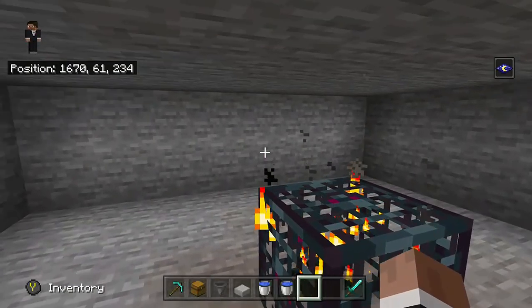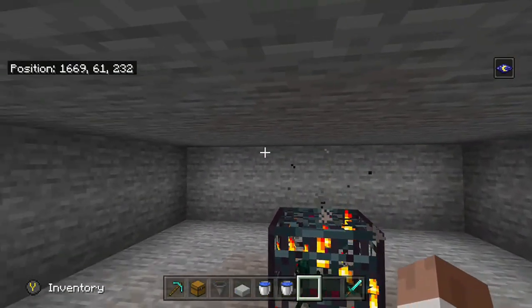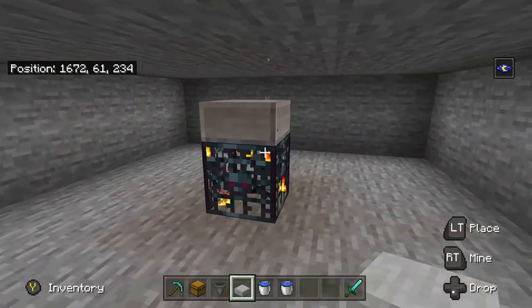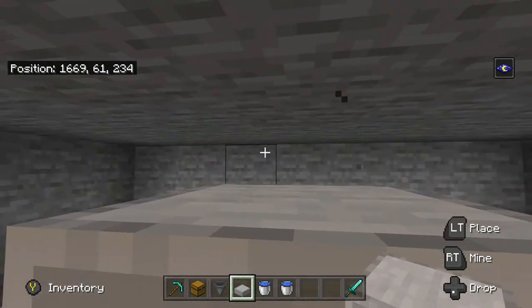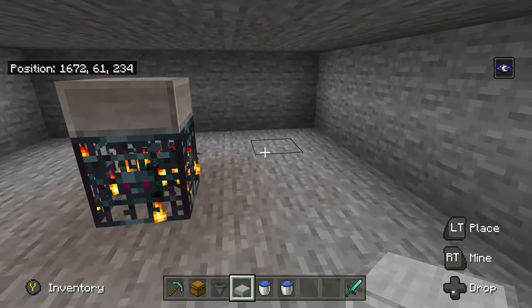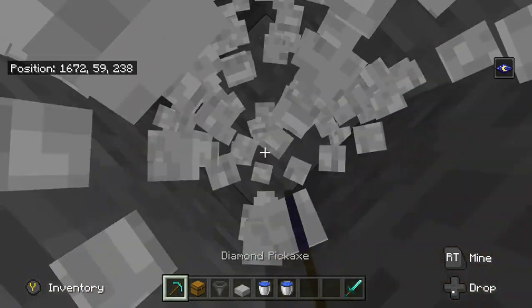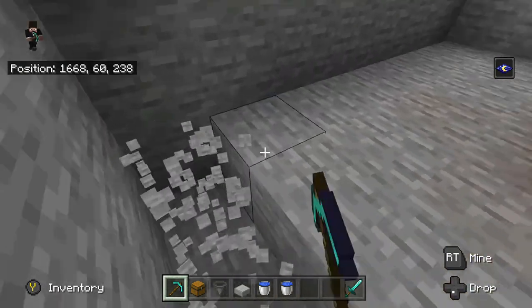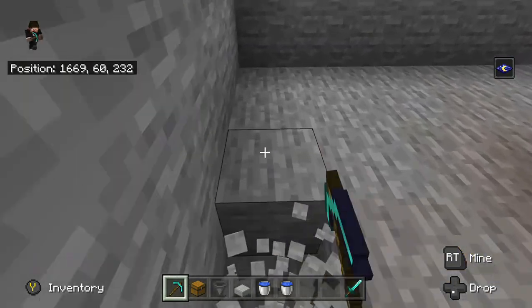You want to make sure there's a one block gap above the spawner, and you're going to place one slab on top of it — that will stop the spiders from getting off into that area and sticking around. Then go one and two blocks down and dig out this whole area, which gives enough room for them to drop down.